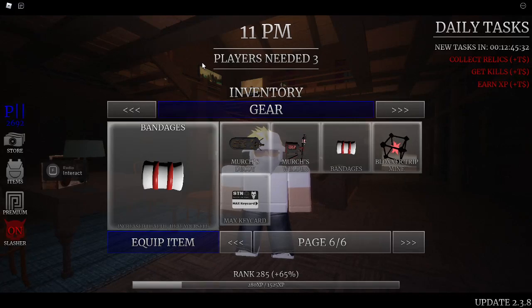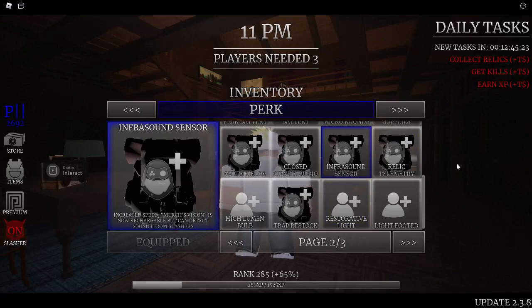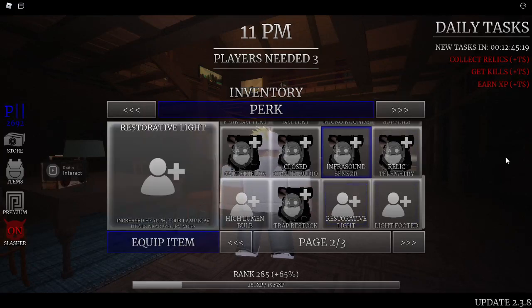Let's look at the Restorative Light perk. This was introduced in the last-last update. Restorative Light increases your health and your lamp actually heals you and nearby survivors. This is actually the first healing thing in the game where it doesn't just heal yourself but heals other people as well — again to that one-hit advantage.